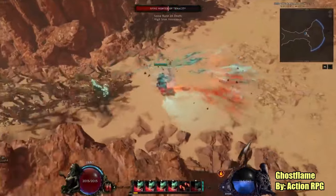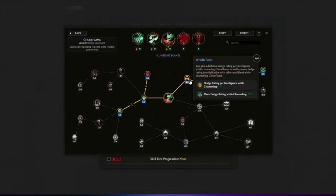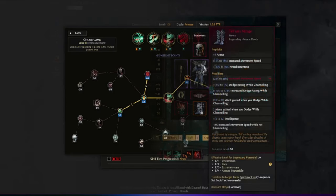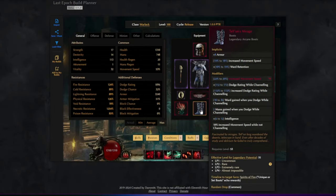You can use Ghost Flame as a mobility skill while channeling. We also have the node Wraith Form, which provides dodge rating per intelligence as well as more dodge rating while channeling — and it's not a small amount. Most builds easily get around 100 intelligence, which gives 4k dodge, and this can also be converted to armor if you prefer. Back to the boots — there's great synergy with this skill, as we get tons of bonuses while channeling: movement speed, mana on dodge, ward on dodge, and flat and increased dodge while channeling.